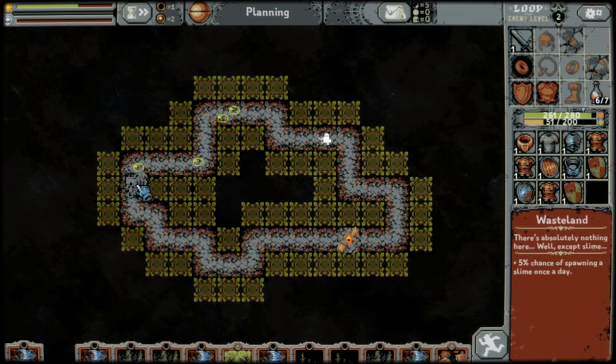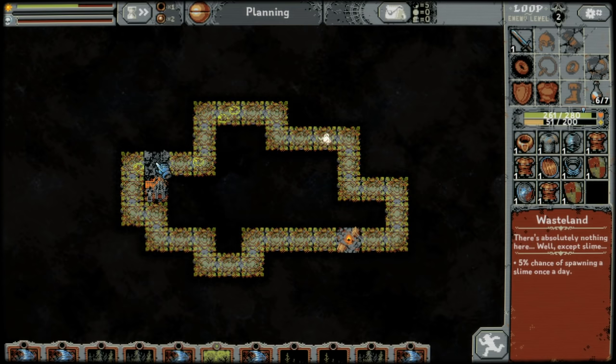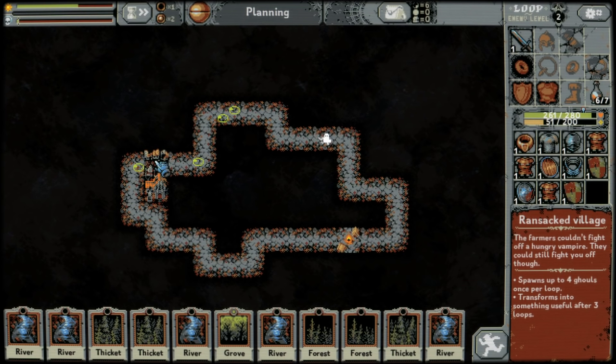If you place a vampire mansion and a village directly adjacent to each other, it'll turn the village into a ransacked village, which spawns up to 4 ghouls once per loop. After 3 loops, the ransacked village will turn into a count's land, which is better than a standard village, restoring more HP per loop.